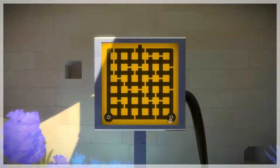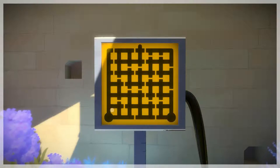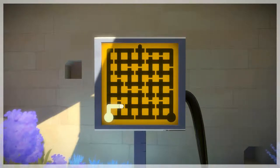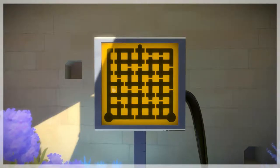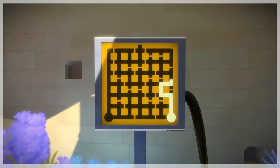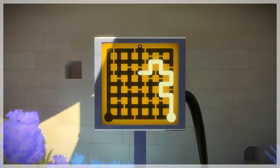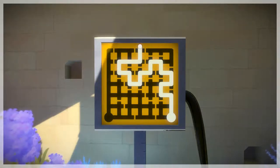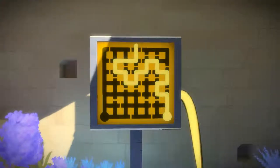Here we have another new rule that we're learning about. We have two possible starting points — that's never happened before. Now, if we were to try to solve this puzzle on this side, we'd completely fail, because this half is completely bisected. So, in this very elegant, simple way, the player is taught that there could be multiple entrances to a puzzle. One more down — let's keep going.